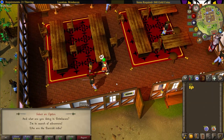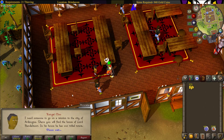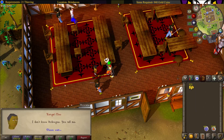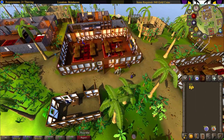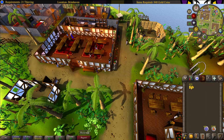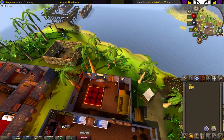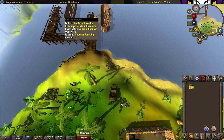Just talk to him and select 'I'm searching for adventure.' Now head north over to the ship chartering area and take a ship over to Ardougne.